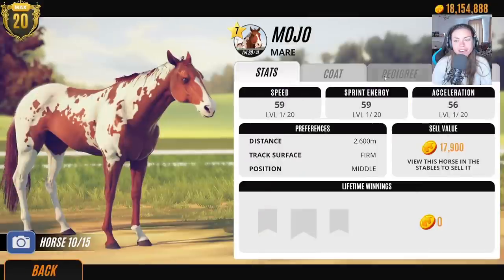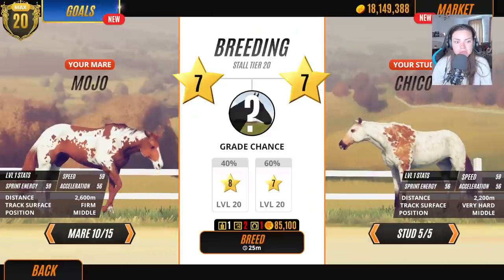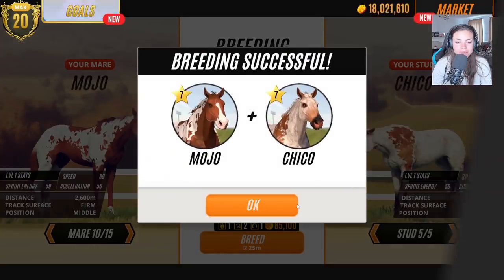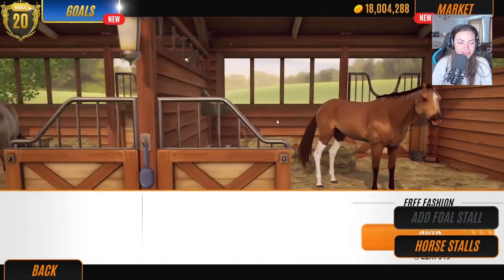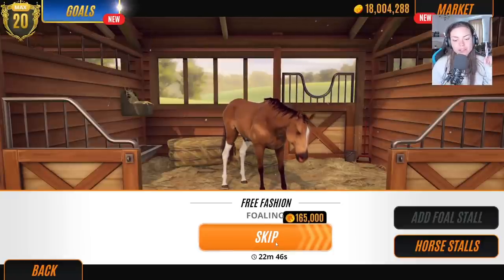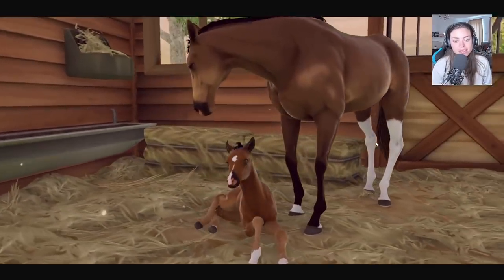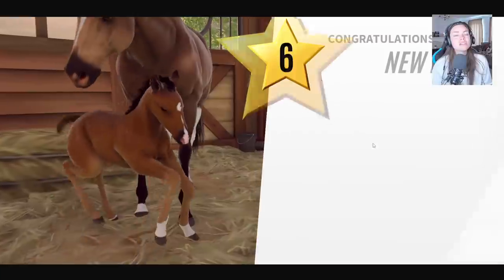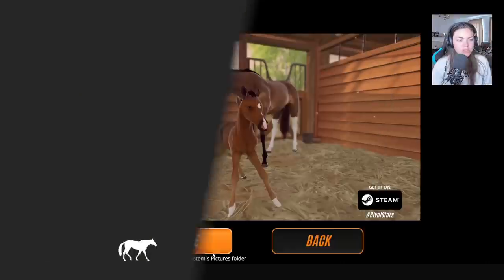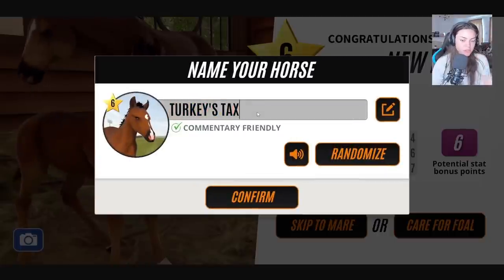I don't know what's in Kyra's pedigree — not a lot. I don't know what's in Mojo's pedigree — she hasn't got anything hidden. Let's just go Mojo. Today is crazy! Who has faith in me being able to breed my top five coat patterns? If you do, smash that like button — give me strength! Let's skip straight to that and call it Turkey, why not.